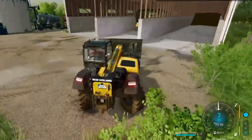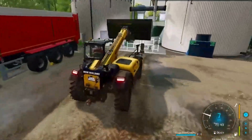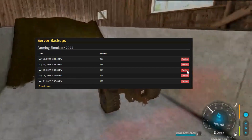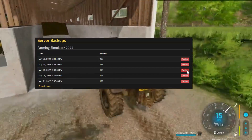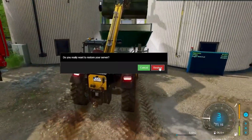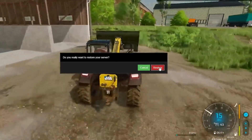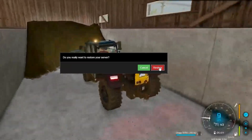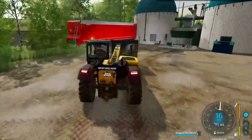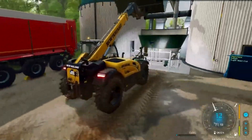First, access your Farming Simulator 22 server control panel and stop the server. On the server panel, navigate to Tools on the left and select Restore Backup. In the backup restore menu, find a recent backup from your server and select the Restore option next to it. Your FS22 server will now restore the backup and begin the startup process — this may take some time depending on the size of your backup.